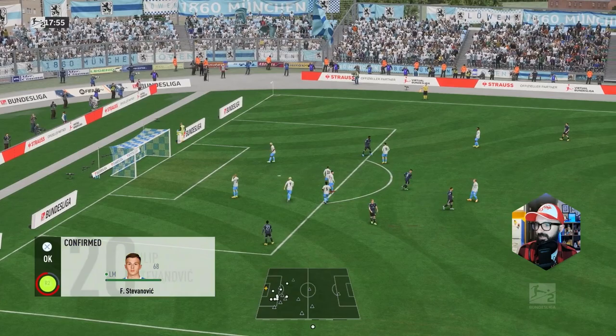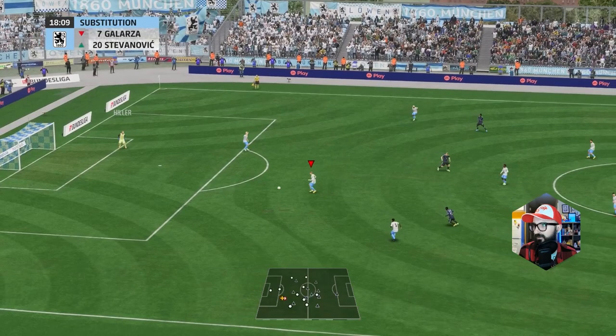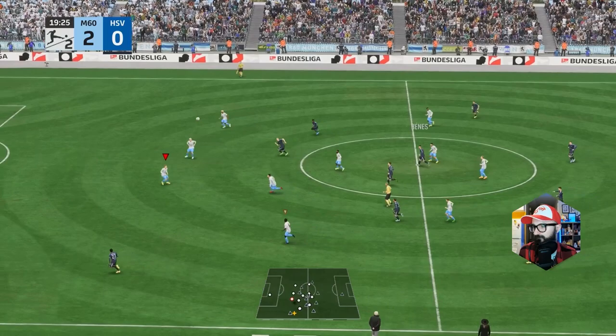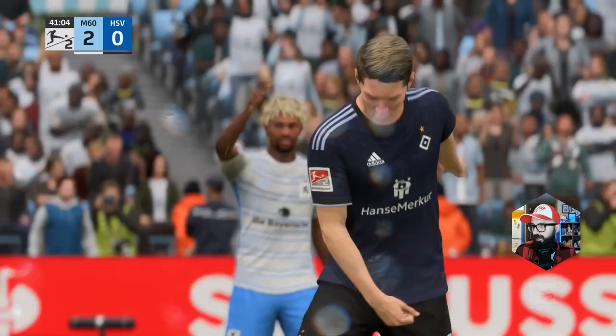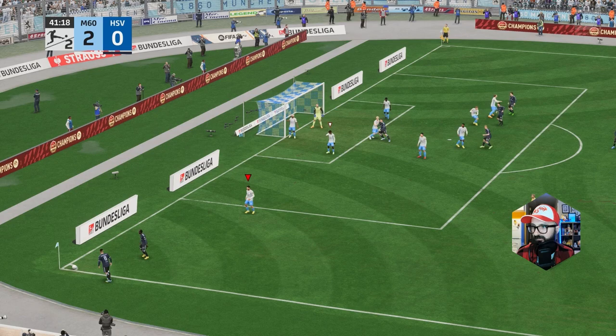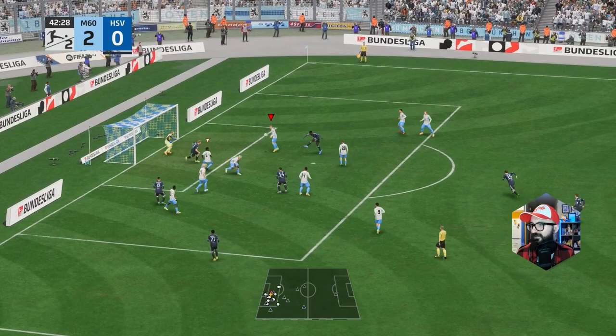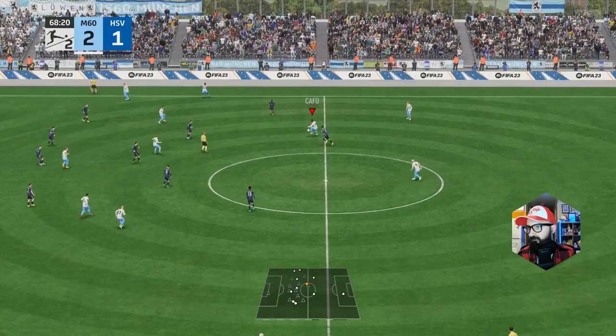Stefanovic has to come on as Galarza is injured very early — not even 20 minutes in, after a harsh tackle with no foul called. 1860 Munich justifiably upset but they play on. Hiller makes a huge stop. Hamburg get a corner, go short — Dompe to Rice, passes through to Benes, across — a fantastic strike from Jota. 2-1.